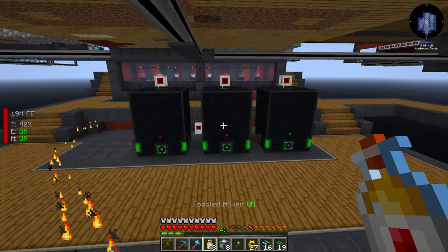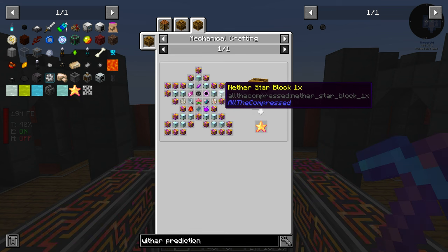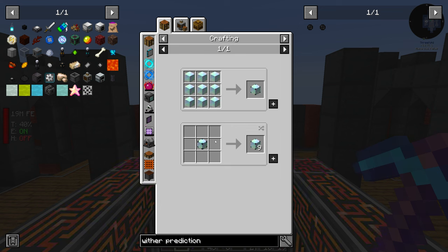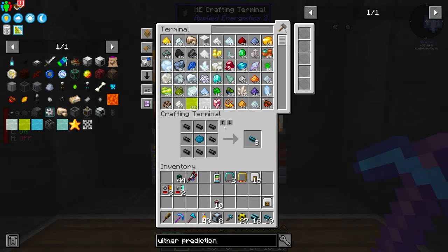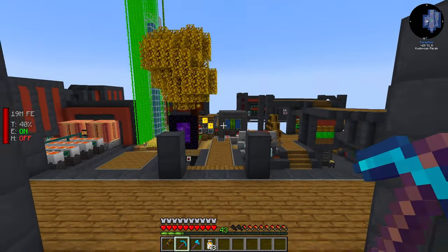The nether stars are going to allow us to do a few things: upgrade the reactors to the final tier and make a start on getting compressed nether star blocks. We need a lot of nether stars for the ATM star, and there's also a dark version somewhere. Last episode was a bit all over the place, so hopefully today we can be a bit more organized and just as fun.